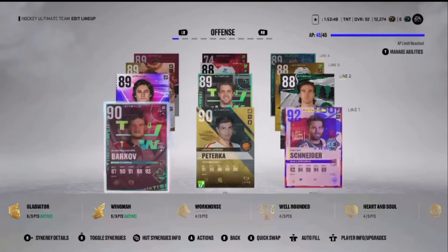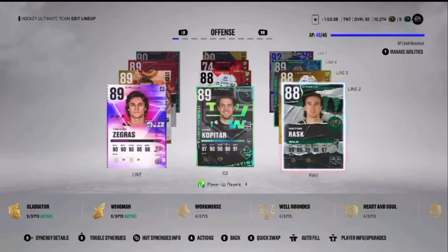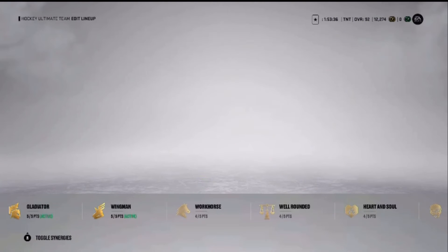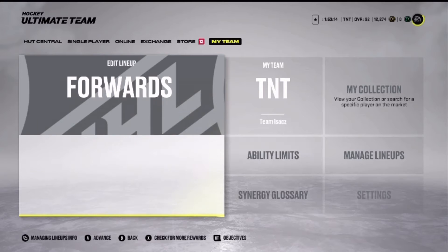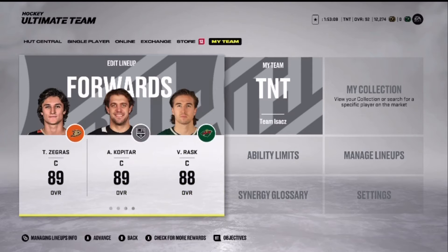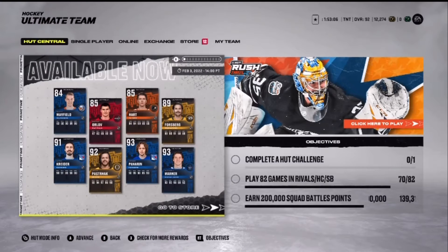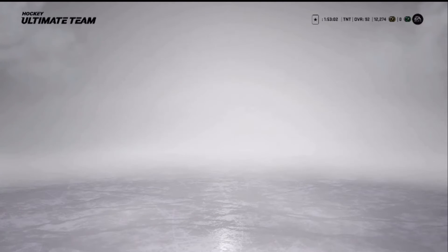I've been playing Zegras on the left wing and he's been doing really good. I think he has like five points in five games. I switched him up for McDavid to see which one does better. Right now Zegras is doing good — he's averaging about a point per game, like five points in five games. But a couple games he had two points, and then another couple he had zero. I like him most of the time, but sometimes he loses the puck really easily.